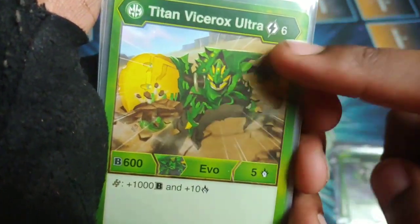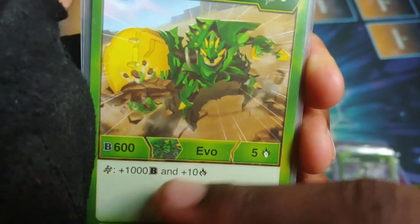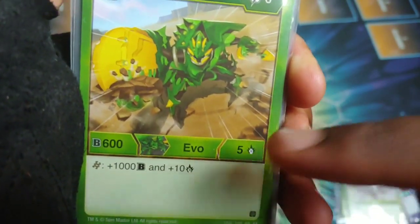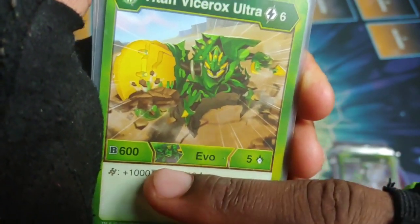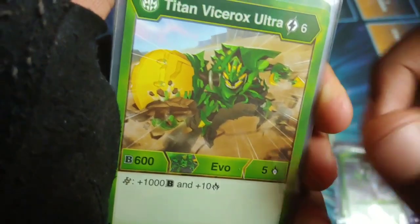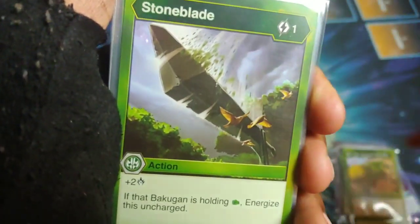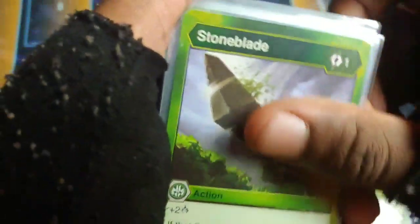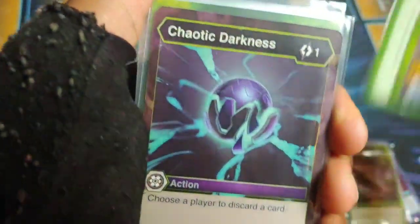Titan Vice Rocks Ultra: six cost, 605. If it lands on a helix it gets plus 1000 and plus ten - 1600 and 15 before the actual helix counts, so it can literally get up to 2200 and 12 damage even if it loses the three. That's pretty wild, a lot of power, gonna be hard to stop - like a runaway train. Got another Stone Blade and Stone Hide.